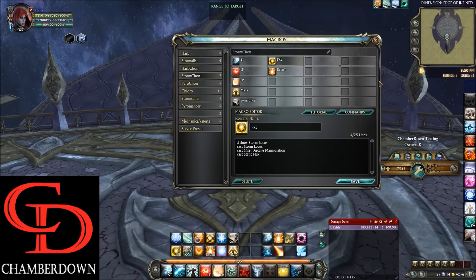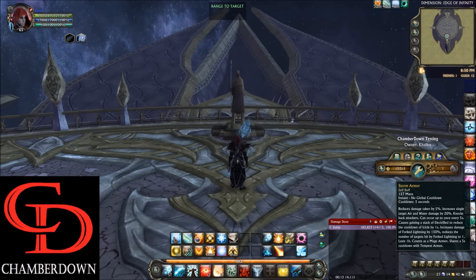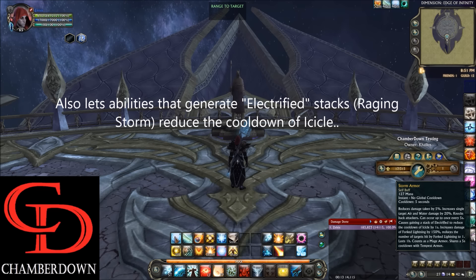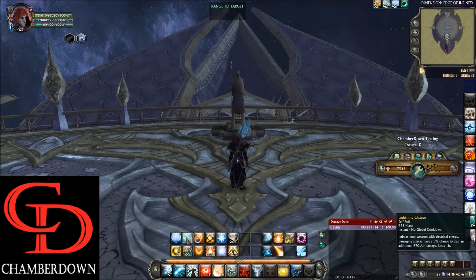So that's it for the macros. Let's talk about the action bar. Starting at the top left, we have Storm Armor. This one's really important — you definitely do not want to forget this, because it reduces the damage you take by 5%, but it also increases the single target air and water damage you do by 20%. That's a pretty big DPS gain. Moving over to the right, we have Lightning Charge from your Harbinger tree. This gives you a 5% chance to deal about 1,000 air damage. It doesn't proc too often, but it is worth a little bit of added DPS.